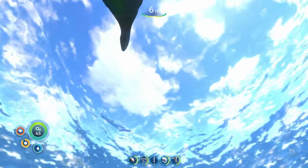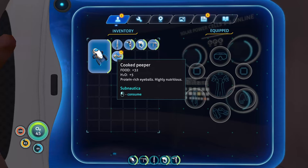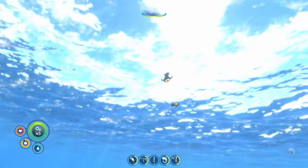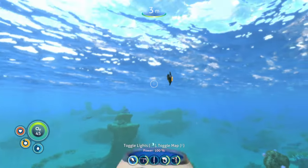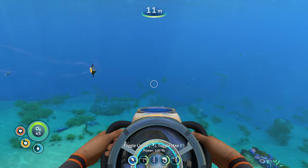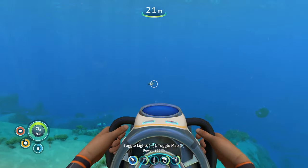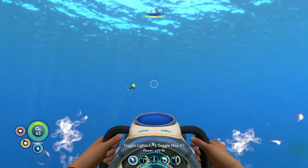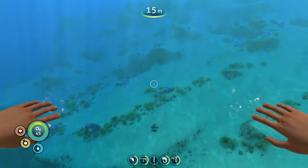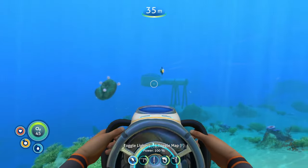Peepers give 32 food when cooked, and 5 to water. Considering how easy they are to find and pick up — you can find them in basically any biome, snag them by hand, with the sea glide, the stasis rifle, or the propulsion cannon — they're super easy to get. They give a lot of food and you can find them basically everywhere, so they're a pretty good, useful fish to keep your food up.